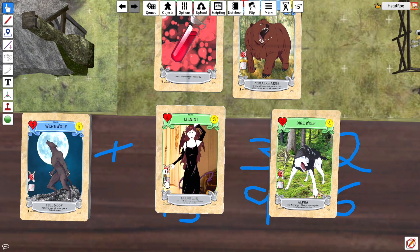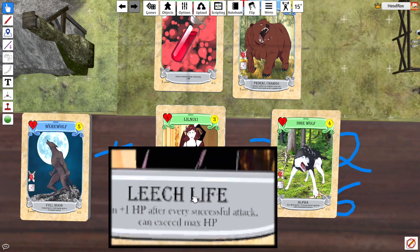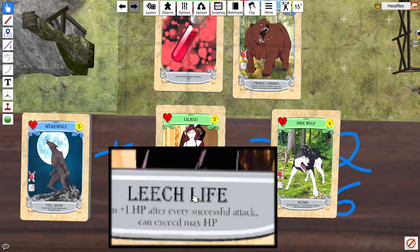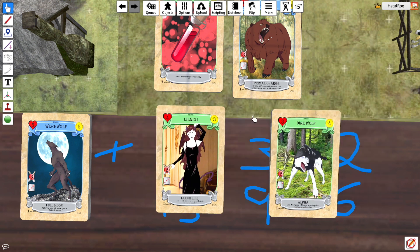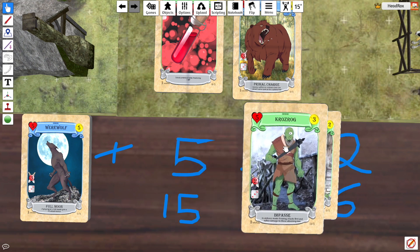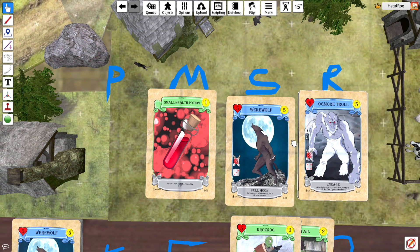The text isn't that clear on here but — plus one HP after every successful attack, can exceed max HP. So if she's constantly attacking and doing her thing, she's going to get more and more HP, and she could actually potentially be quite tanky. We've got Graytail, Grosrog, and coming up we've got Grizzly, Ogmore — very good minion to have.